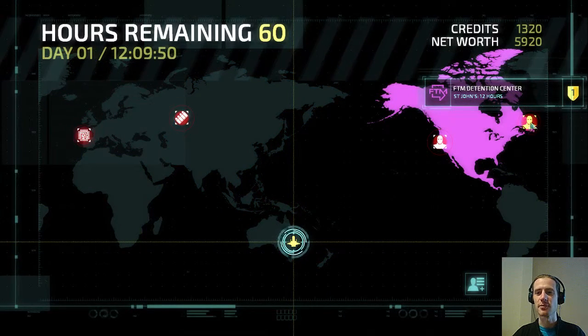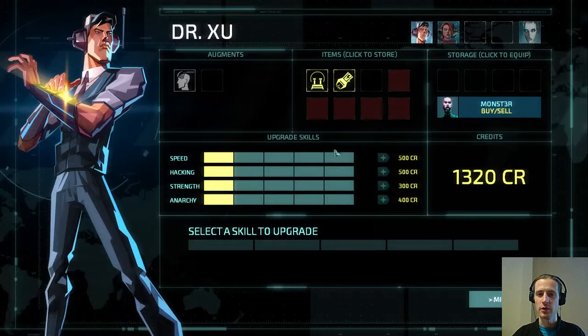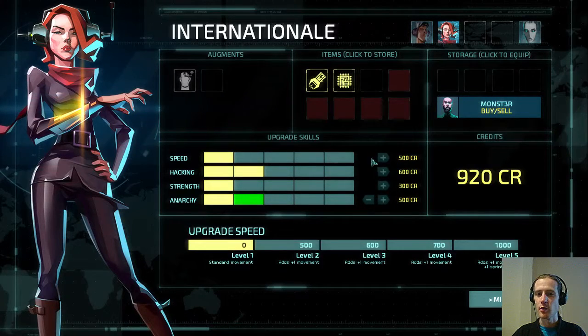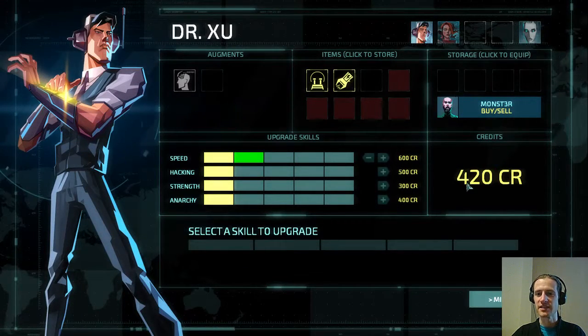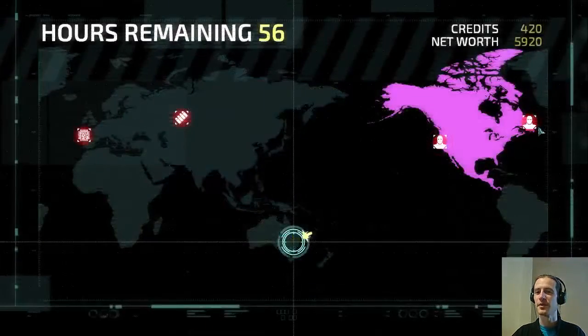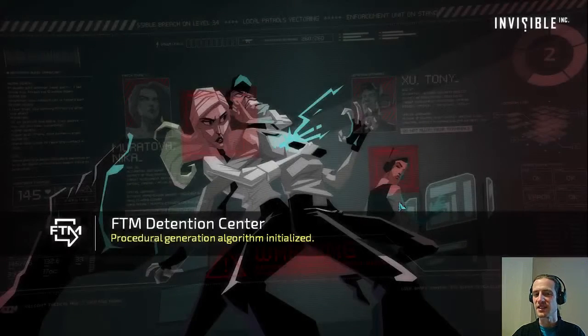Getting the extra agent could be a big deal. That'll be faster exploring before we go in. We can upgrade Anarchy — we want to do that on International. We can afford one speed upgrade, so that should be for Shu. We're going to save this money because we'll probably need to buy a weapon for our new agents. We'll be looking for something that has armour piercing if we can find it.